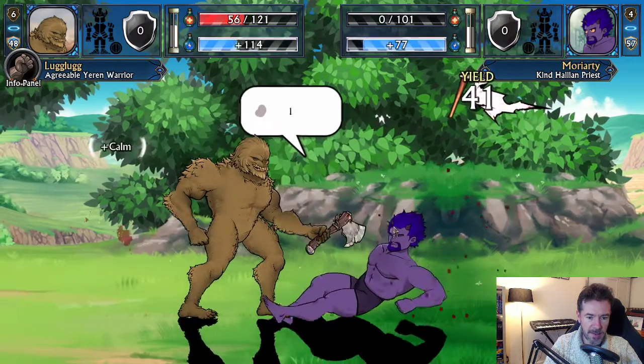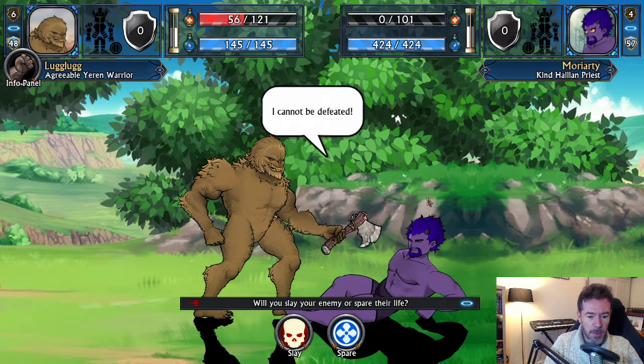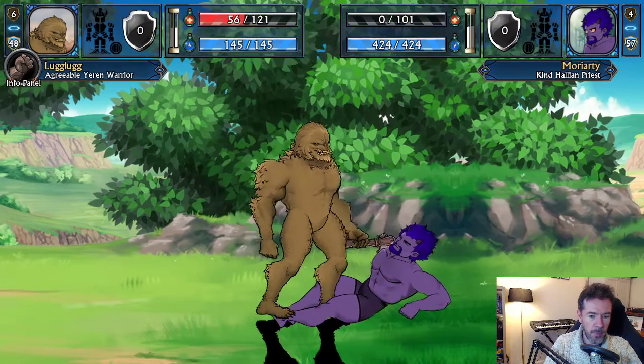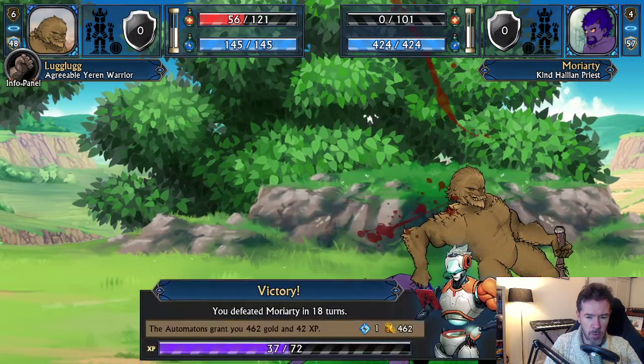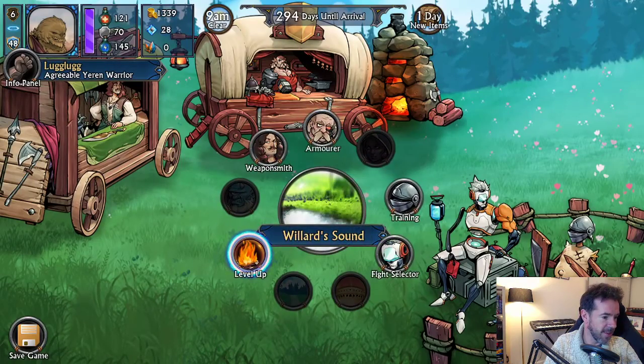I should maybe change the AI code so the priest uses Spiritual Hammer more often — you don't see NPCs using it very often. That's coming in a patch soon. Just for fun I'm going to try the evil option and slay him — that will make us more evil. We'll still be of good alignment overall, but we'll shift by one. And there you have it — the alignment system in the game.